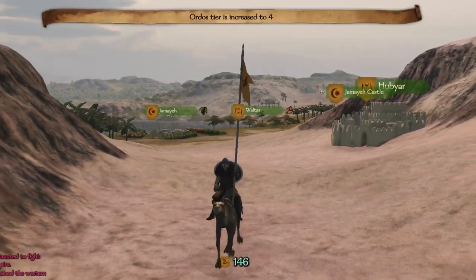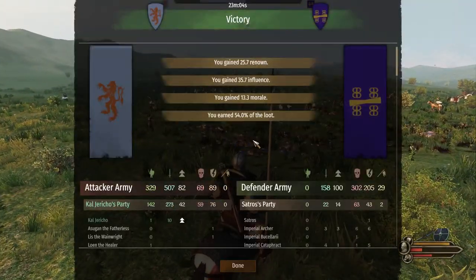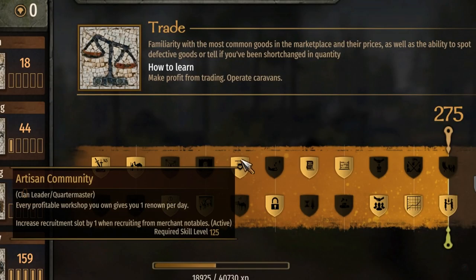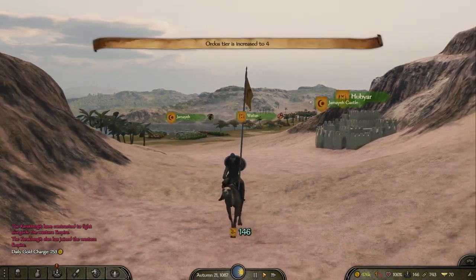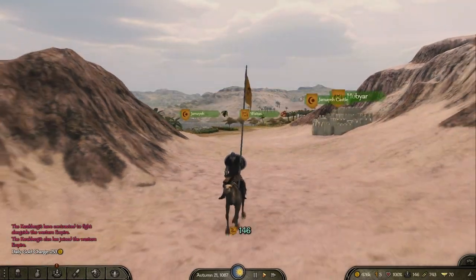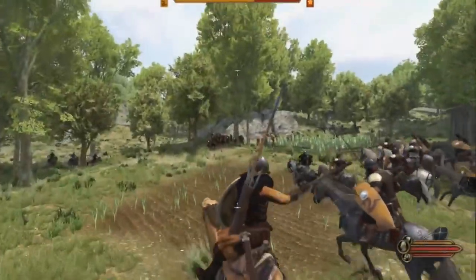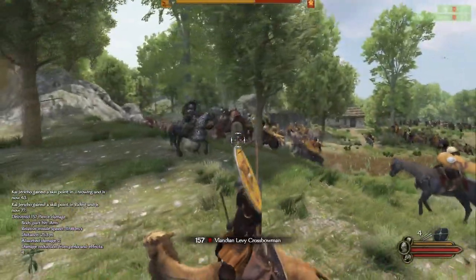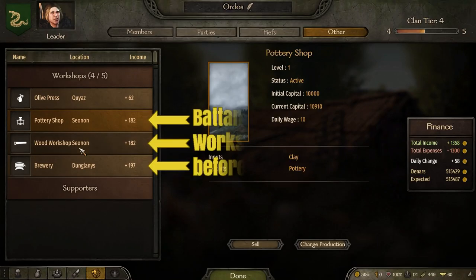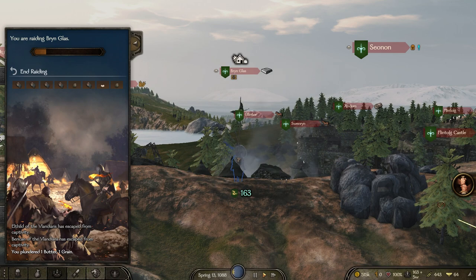Prerequisite number two is to reach clan tier 4. Usually you need to fight a lot of enemies to get the renown necessary to get there, but thanks to this perk and the trade skill, you can passively increase your renown by just investing into workshops. While you're busy doing your trade runs, your businesses will make you famous. And if you'd like to speed up that process, you can join one of the major factions as a mercenary and attack the enemy's villages or even fight their lords for a steady stream of renown, but make sure you build your workshops in cities belonging to the faction you just joined, otherwise they'll get seized by the enemy when war is declared.